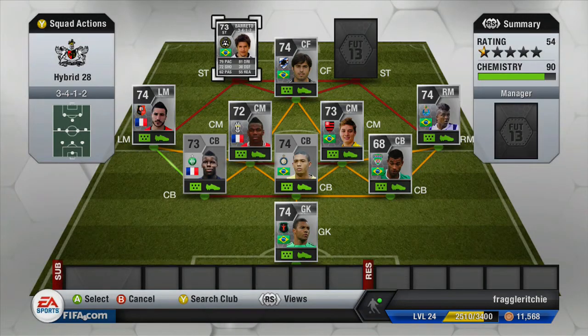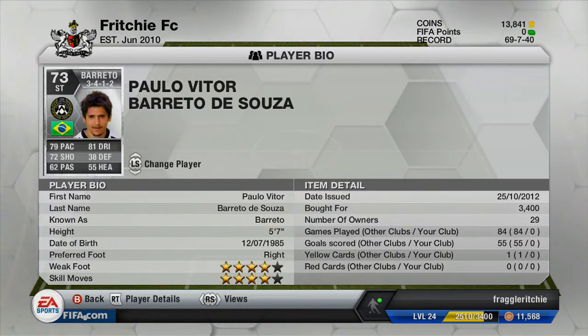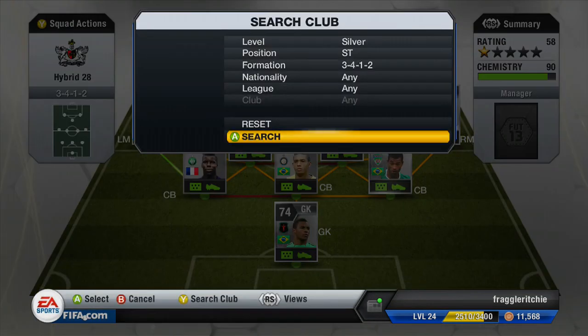Moving on to the strikers — the first is Boleto, the Udinese striker in the Serie A. He cost me 3,400 coins. He's got 79 pace, 81 dribbling, 72 shooting, four-star weak foot and four-star skill moves. I feel like he plays a bit behind the other striker, which works really well. His pace is slower compared to other strikers but he has a really nice shot on him.